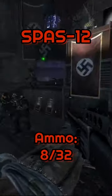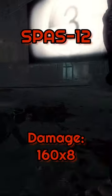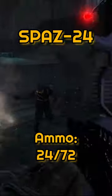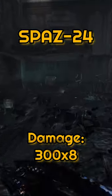Starting off with the Spaz-12, it starts with 8 shells with an additional 32 shells in reserve and deals 160 damage per pellet. Once upgraded, the Spaz-12 becomes the Spaz-24, starting with 24 shells with an additional 72 shells in reserve, and now deals 300 damage per pellet.